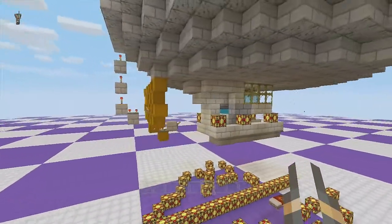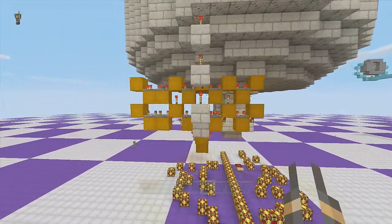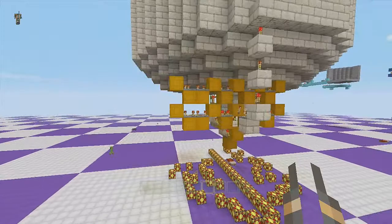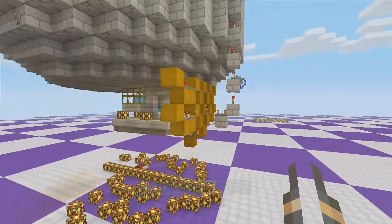That also lets you eliminate the FK area at the top, because you don't have to wait for mobs to walk around and wait to fill up — it's constantly being filled up.